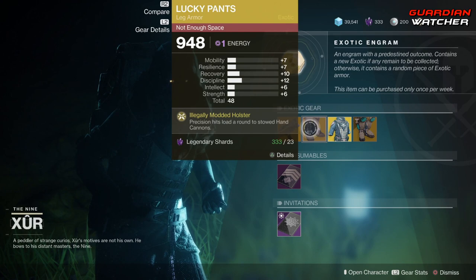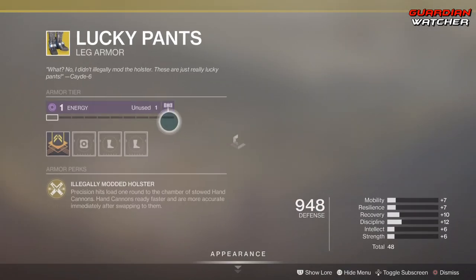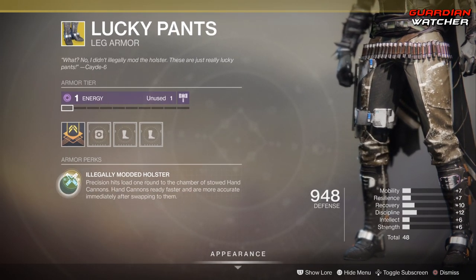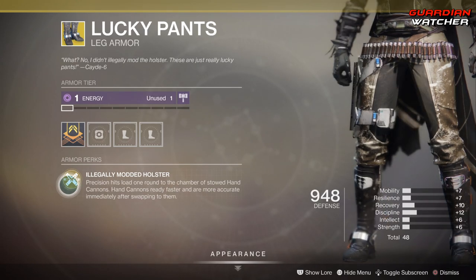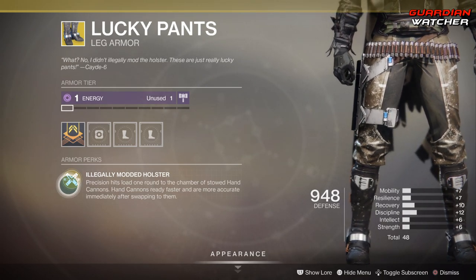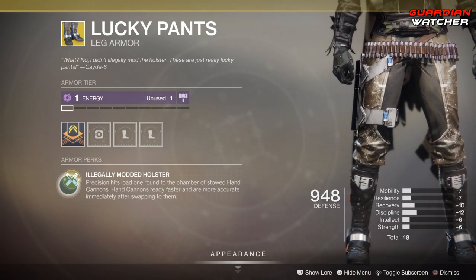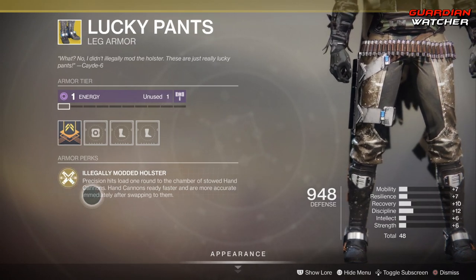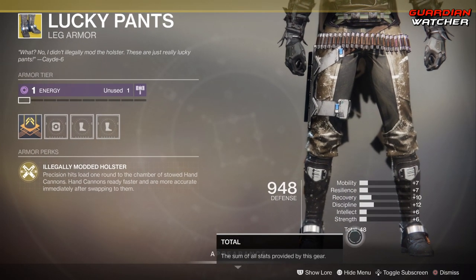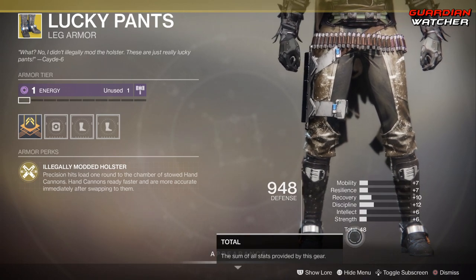Next we have the Lucky Pants. The intrinsic perk is Illegally Modded Holster: precision hits load one round to the chamber of stowed hand cannons, hand cannons ready faster and are more accurate immediately after swapping to them. If you do not use hand cannons, don't even bother with this. Honestly, I'm going to say probably don't bother with this anyway because the total stat points are extremely low, and even if you are good with hand cannons, it's really not going to change much in your gameplay.